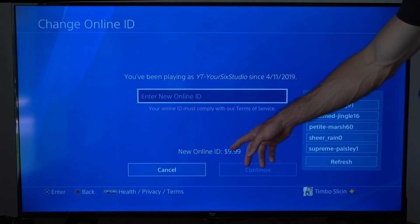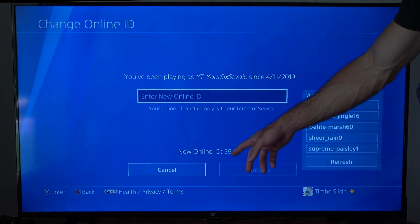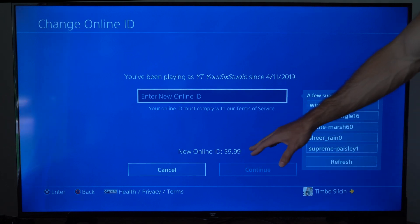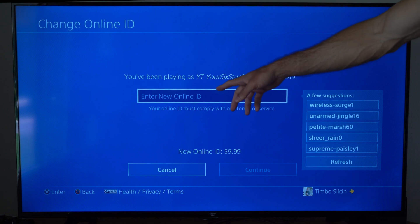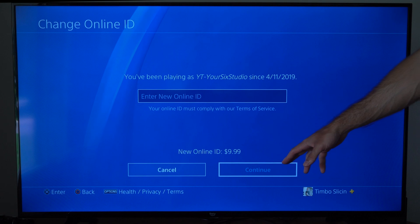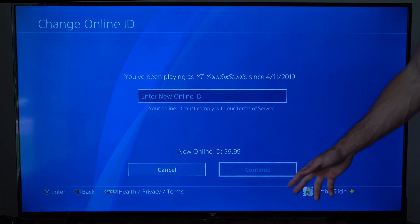To change it, if you've already changed it before, it is $9.99 in the United States — it will probably be different in the area you live. Just type in your new ID right here and then go to Continue. You're going to have to reload your profile, and then your new ID should take effect.